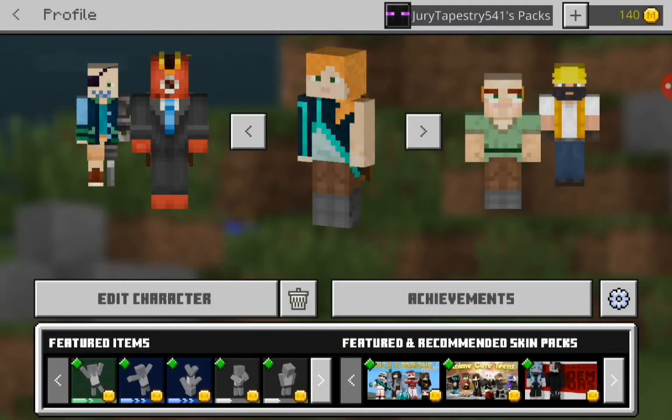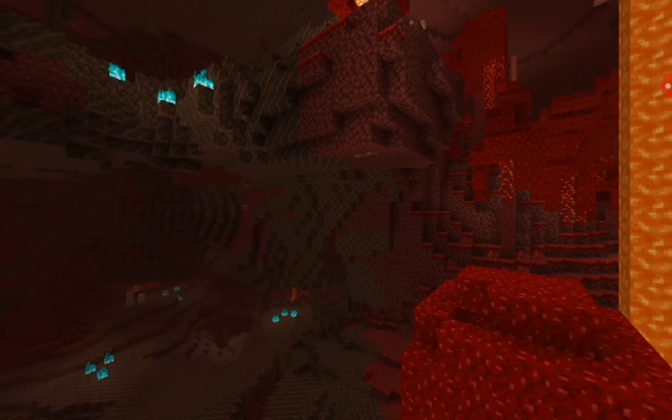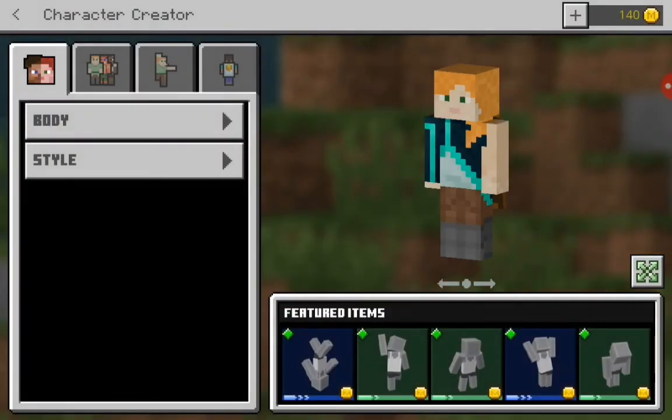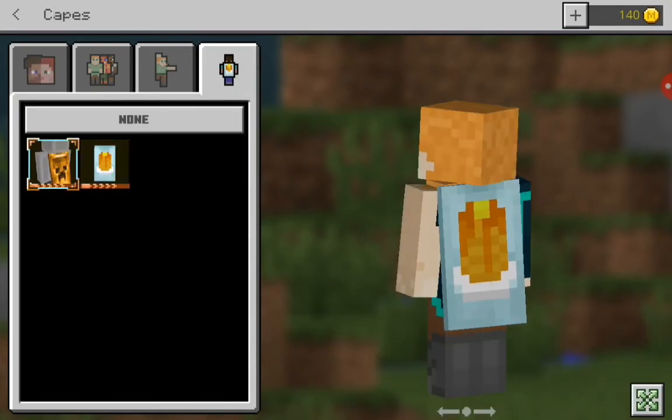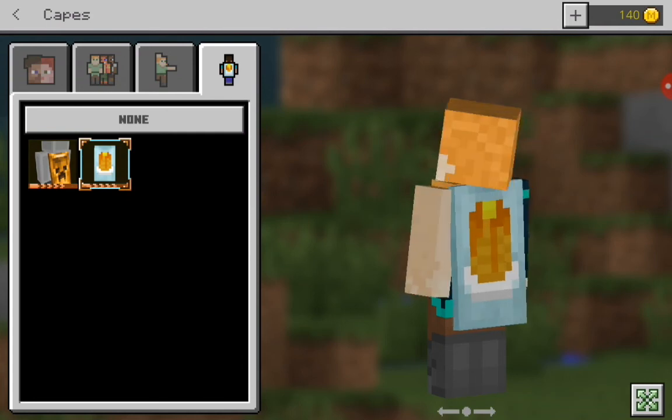You're going to be here on the screen with all your skins. You're going to click on whatever skin you want it to have. Don't press the body or style or anything. It should just be up here — it should be with the guy with a cape. And then you can select the creeper cape or the pancake cape.